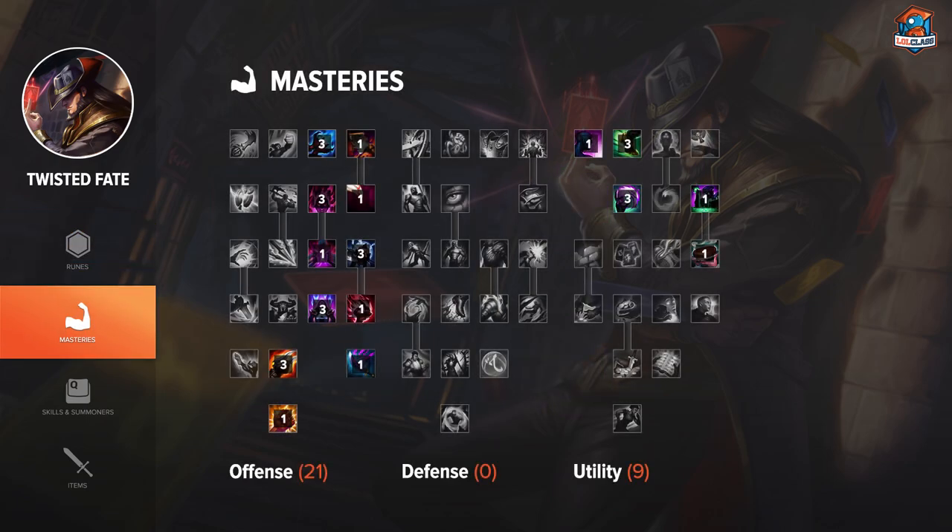For masteries, I would go 21-0-9 with the biscuit. In rare scenarios, you can go 21-9-0 if you're against an AD champion and you really want the small defensive bonus that the defense tree gives you.